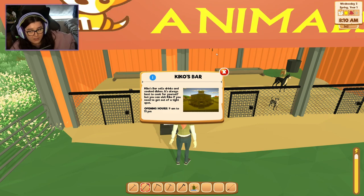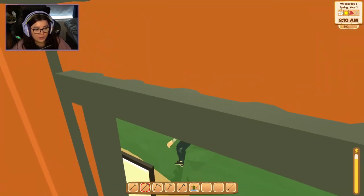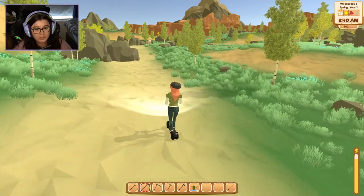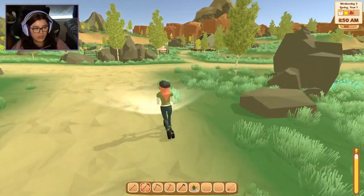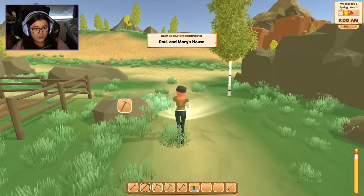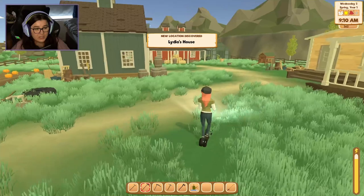Now we've got a little tip about Kiko's Bar — it sells drinks and cooked dishes. It's always best to cook for yourself but you can visit Kiko if you need to get out of a tight spot. Open 9 till 11. I'm assuming they sell food and drink that will restore your energy. I kind of also want to explore what's over this way — I'm wondering if there's a mining cave. Oh look at all the pumpkins — isn't that the wrong season? Paul and Mary's house. And there's Lydia's house, she owns the ranch.